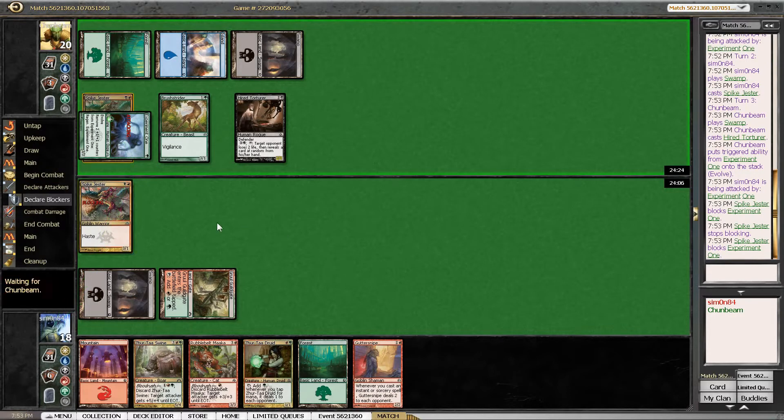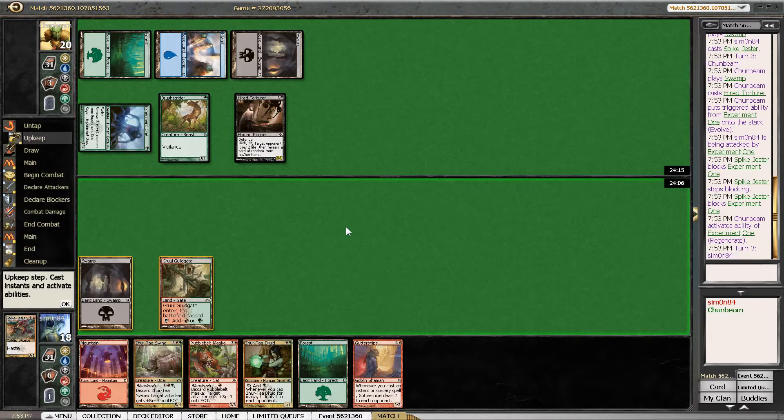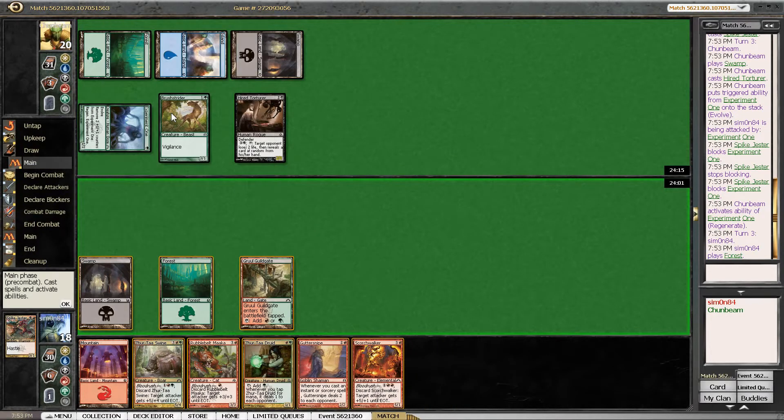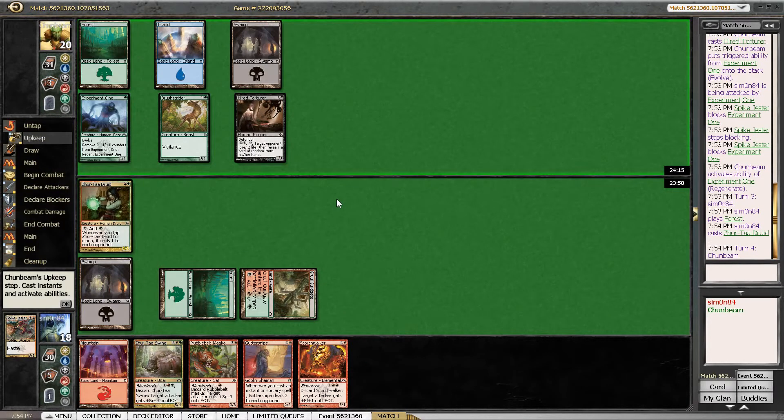We don't want to take too much damage against the higher torture. And we have a great hand, so we should be favored if the game goes longer. We could just play the Zurtar Druid as a way to block the Brush Strider, but also accelerate out the Zurtar Swine next turn, if the Druid survives.